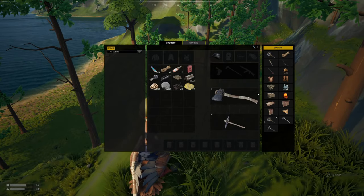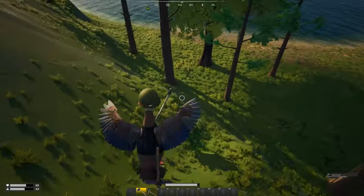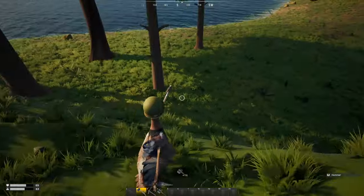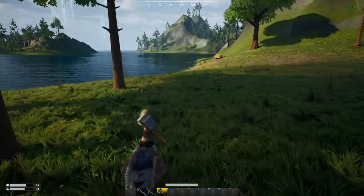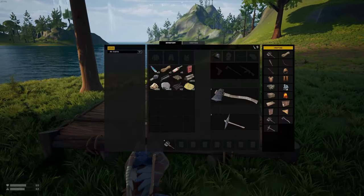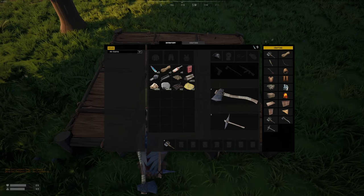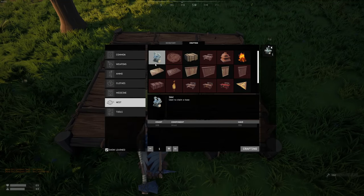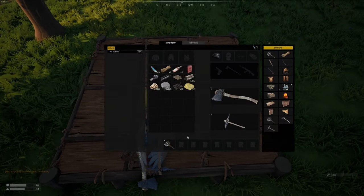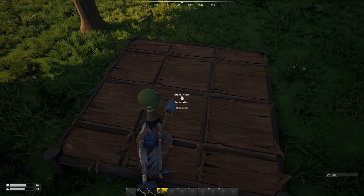We're going to build a hammer, which will allow us to actually start building. So say I want to build my base — we're just going to put one foundation down here. In order to keep this from decaying — it's at 80 — we need to build one of these. To build an idol it takes just 100 wood. You can see we've got it crafting down here; without that, this will just start to decay over time.